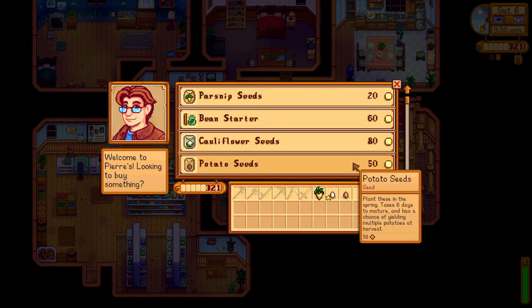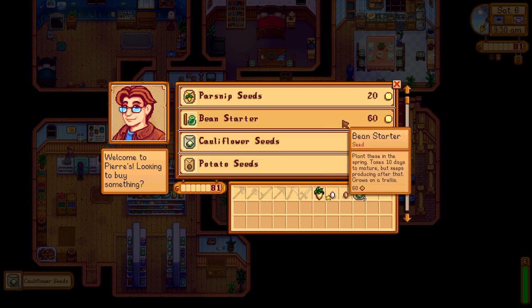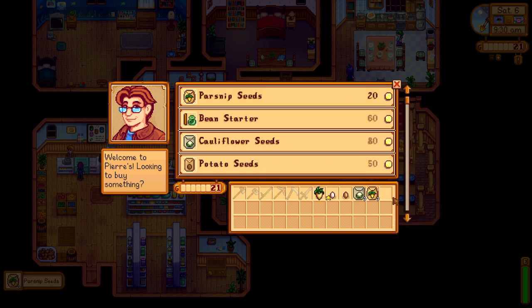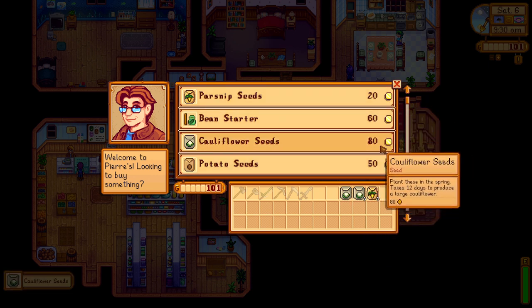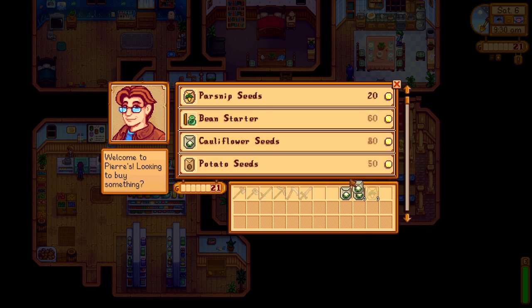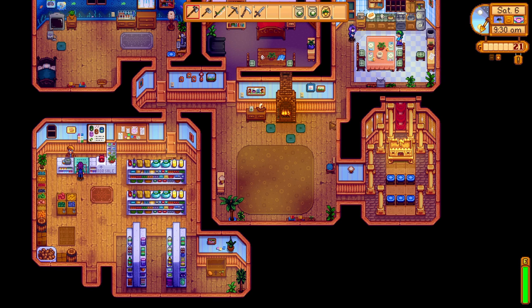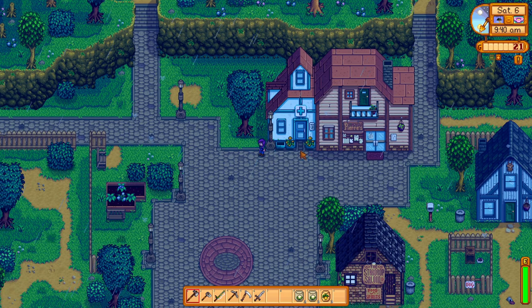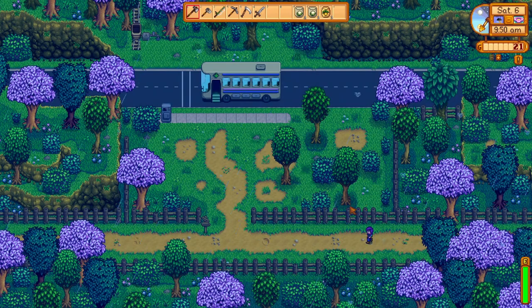Let's go sell that egg to Pierre and buy some more parsnips and cauliflower. Let's get three cauliflower, three parsnips - sell that, that and that, gives us 181g. Another cauliflower and a parsnip. Let's keep 20g just in case. Look at Caroline in their kitchen - wow! Let's go do some more planting and get enough wood to take a chest up to the mines. I've got plenty of energy. I should have bought that coffee bean, not the wood skip.